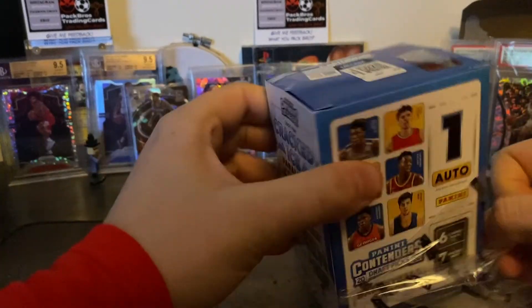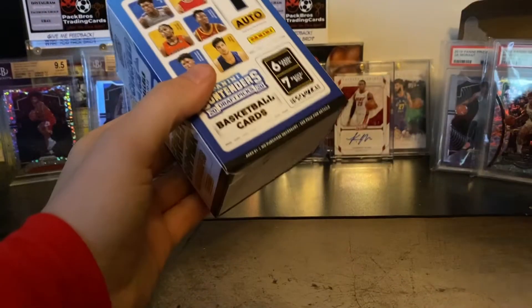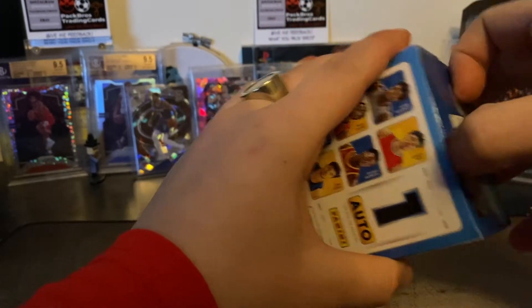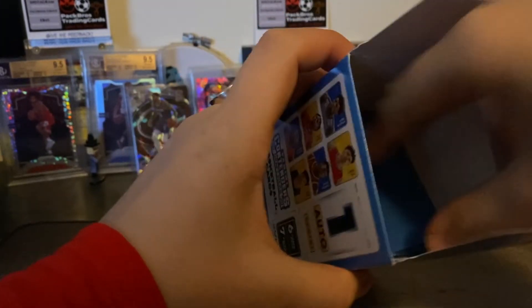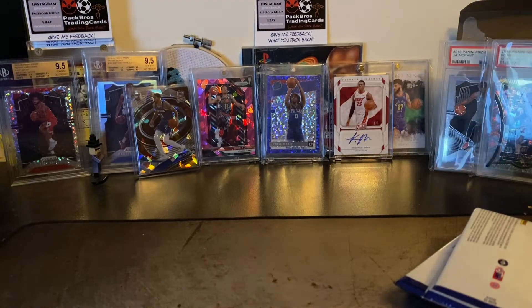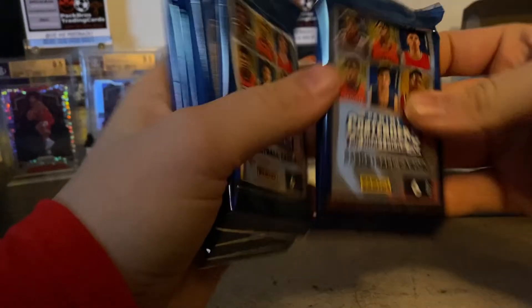There we are, I've actually done it. Everyone knows what we're looking for here. I'm not a big fan of Contenders personally - I don't like the base products. I don't mind Optic Contenders because it's a bit more higher end. The ticket cards look a bit meh, not really much design to them - pretty standard cards. Around 80 bucks. How many packs we got in here? Seven, maybe six cards per pack.